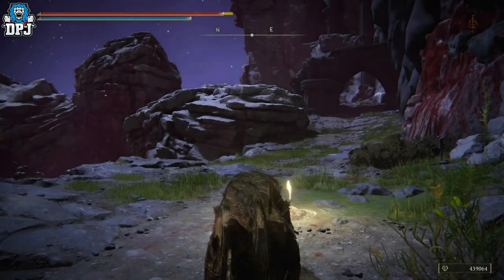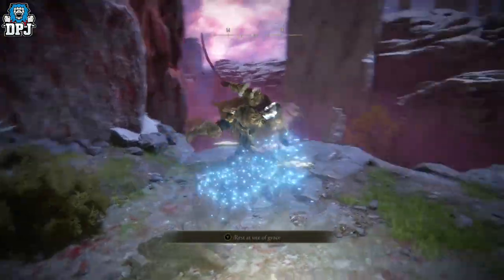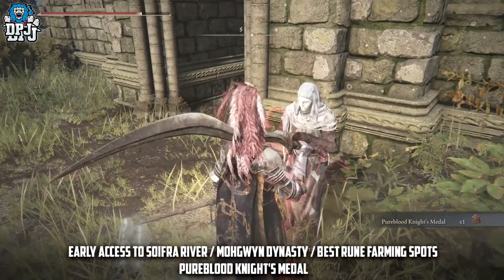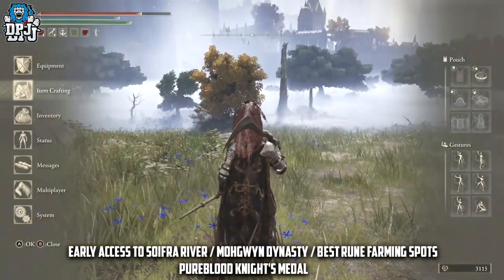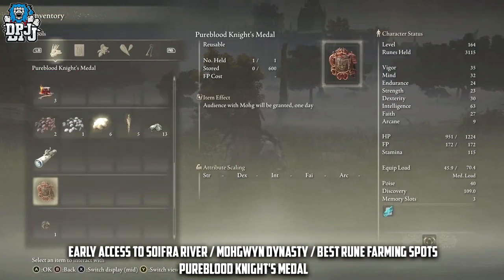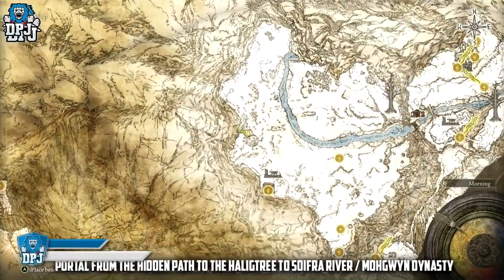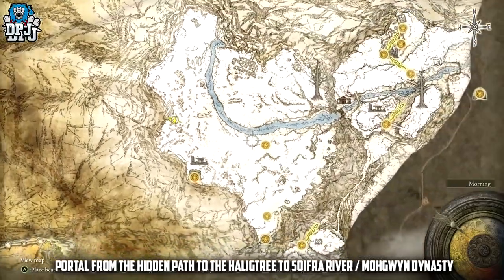All these farms take place within the Mogwin Dynasty area. To get there, there are one or two methods. The first, early game method is to complete the White-Faced Varre questline — I'll link a guide in the description. Upon completing this questline, you get the Pureblood Knight's Medal. Activate it and you're sent straight to this area where you can farm millions of runes.